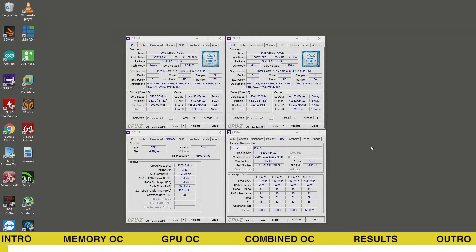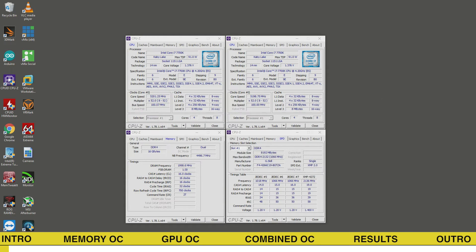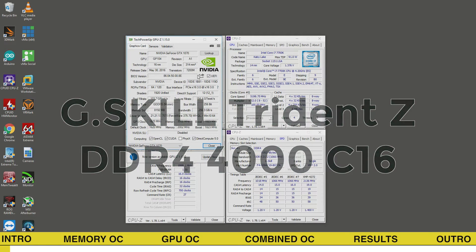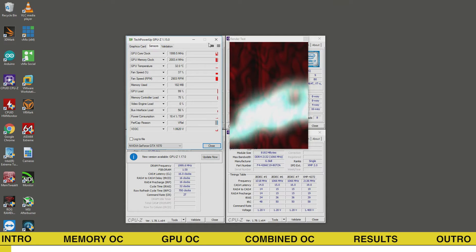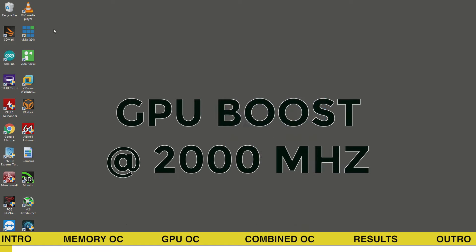Let's have a look at the system specifications. We are running a 5200MHz Core i7-7700K on an ROG Maximus 9 Apex motherboard, paired with DDR4-4000 C16 G-Skill memory. Using TechPowerUp's GPU-Z we check the graphics card information. Under 3D load, the graphics card boosts up to 2000MHz on the GPU.